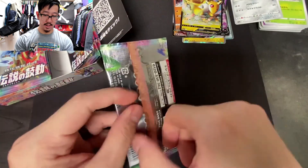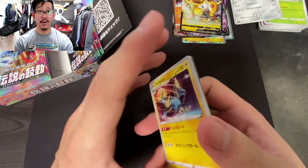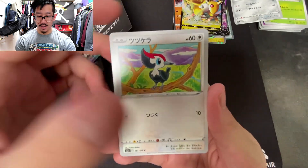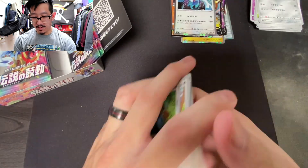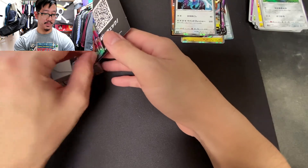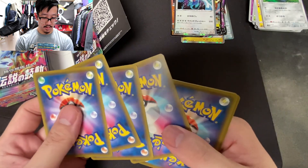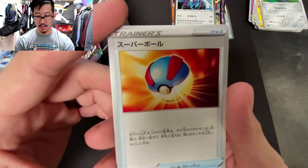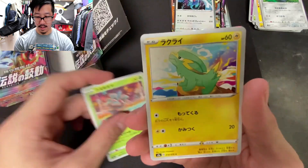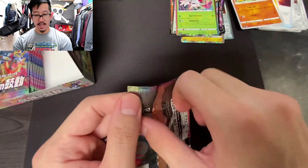I find it so funny that I'm able to open the Japanese packs a lot easier than the American ones — but it's not a Bobo Games opening without me having trouble opening a pack! A holographic Lugia — one of my favorite legendaries by far. Moving along: a Glalie, a Stunfisk, a Great Ball — or Super Ball in Japanese — a Crobat, a Phanpy, and a Shaymin holographic! Last pack for the right side.